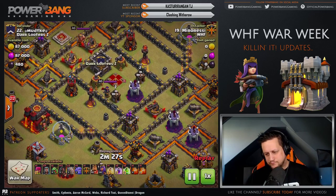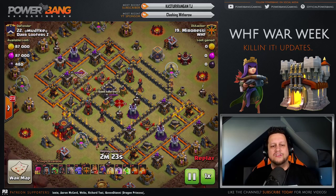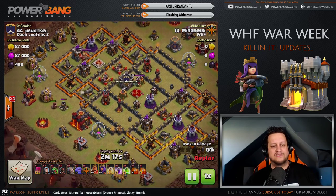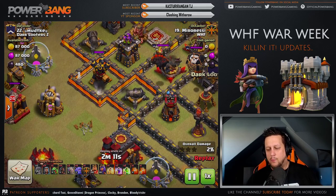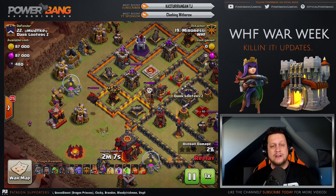More of a hybrid army here — thirteen Hog Riders in this one, guys. We've got some Bowlers as well as Golems, three Golems. This looks like a Town Hall 9 army, but we're going to see what's in the CC — possibly more Bowlers for a bigger push. In come the Hog Riders, taken out on defense on the way in, getting the lure. And now we're going to deal with the Lava Hound and the Balloon coming out of the Clan Castle.